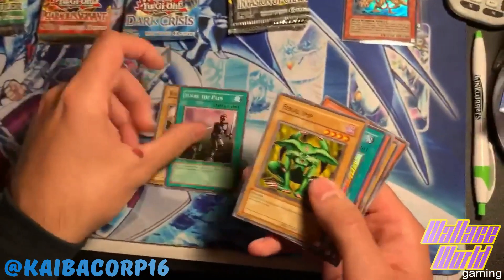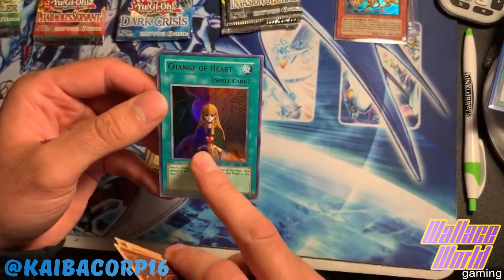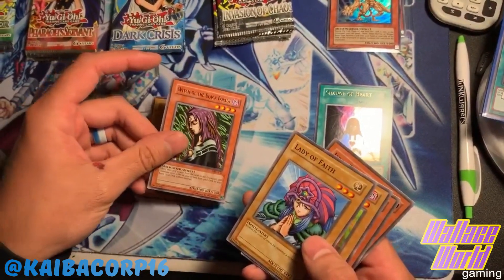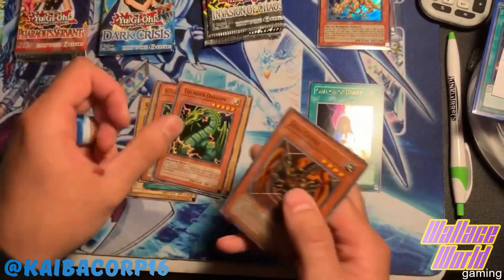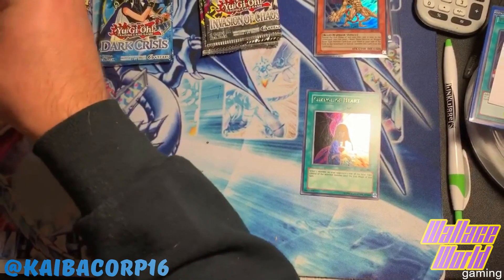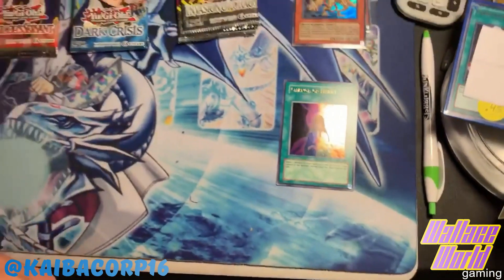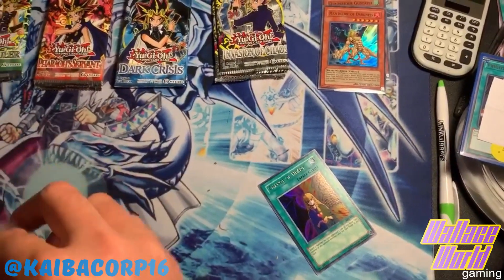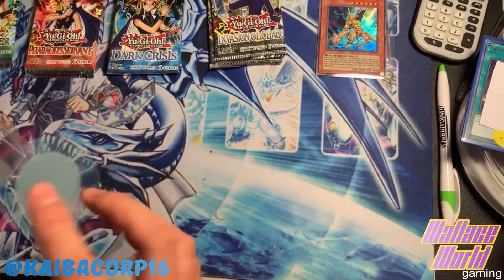Share the Pain, Feral Imp - nice. We have a third foil: Change of Heart from Metal Raiders! I'll be showing you guys on camera in just a second over on Instagram. A rare Witch of the Black Forest, Lady of Faith, Under Dragon, and Jirai Gumo. I'll be showing you guys the foil just a second. I really like the foils.